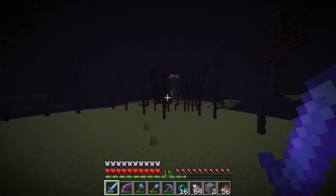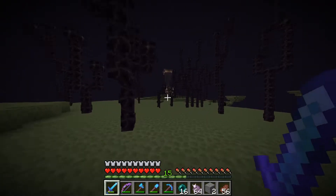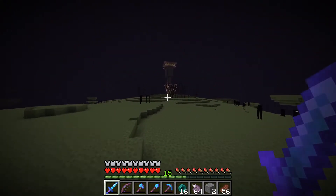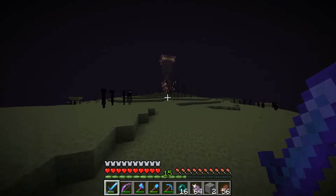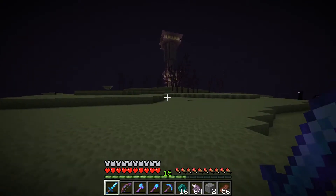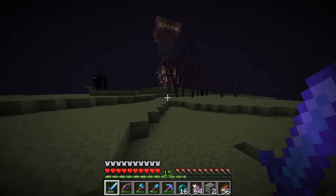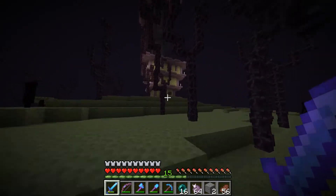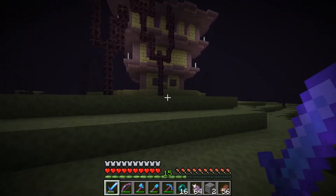Oh my goodness — that's it, that's an end city! So here is where we find our shulker boxes. Now whether or not this is the same place that we find our elytra, that is a completely different matter entirely, but we're going to raid this and let's see what we find in it. Hopefully some good goodies. And that looks like it is a shulker right there.